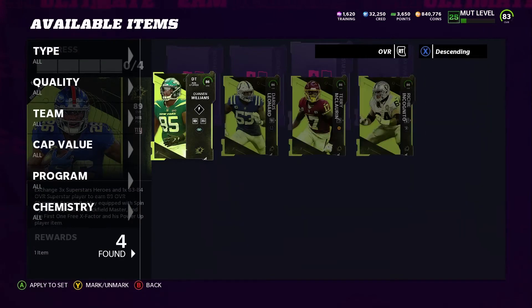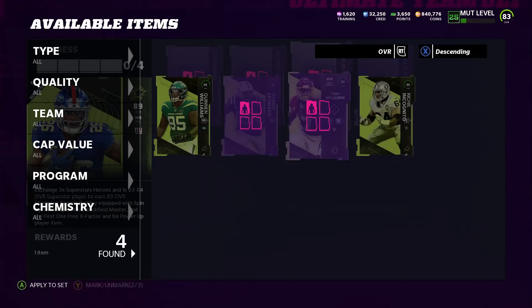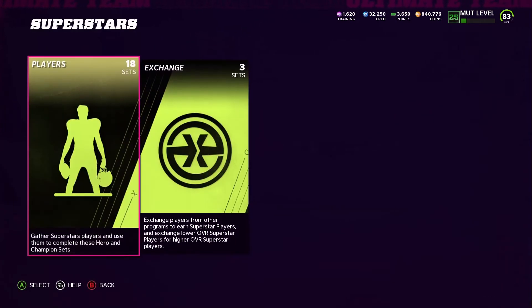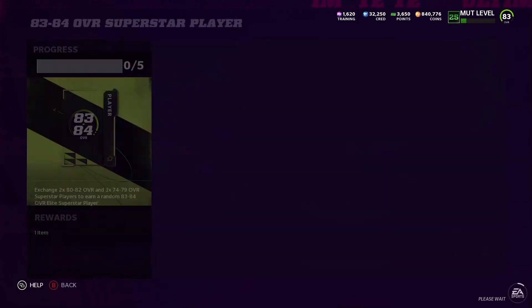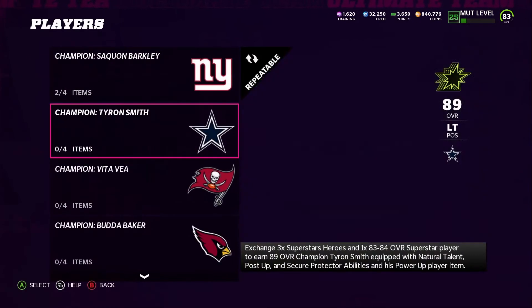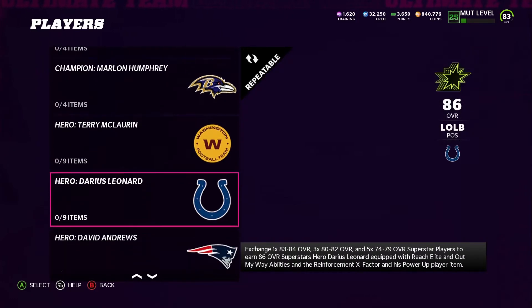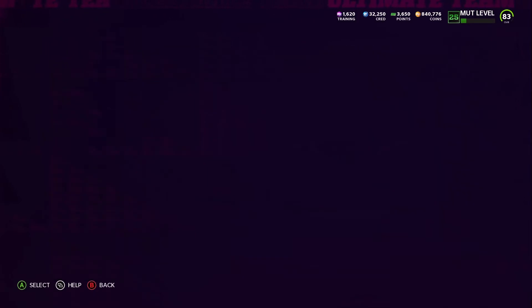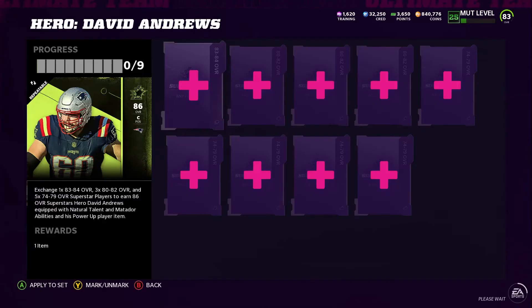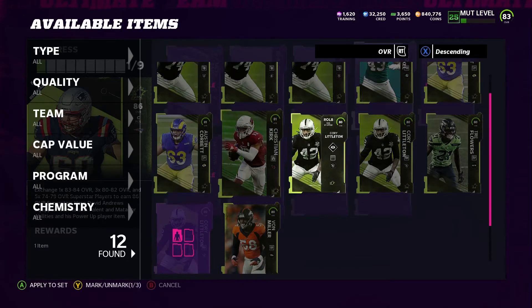We have 386s, but I'm not going to get rid of Quinnen Williams or Richie Incognito — I'm gonna use them both on my squad, but these two are gonna go. Now what I'm going to have to do is complete one of these exchange sets. I don't have to complete the exchange — I'm going to have to get one of these 86s over here. It doesn't really matter what 86 it is. We've got 83s and 82s, which is actually not bad, so we can use these three.